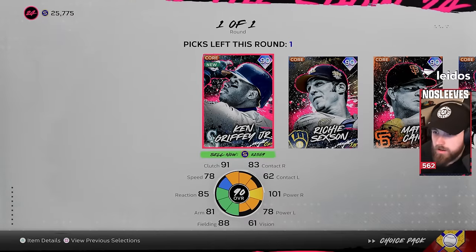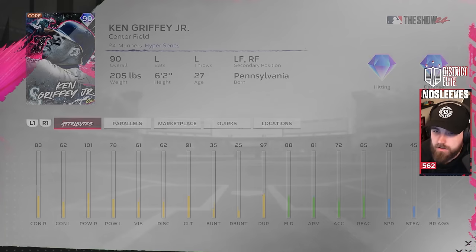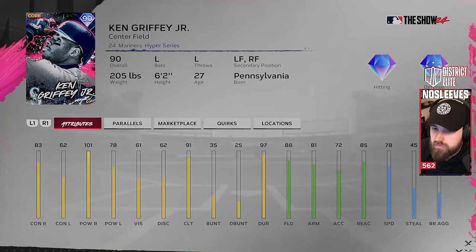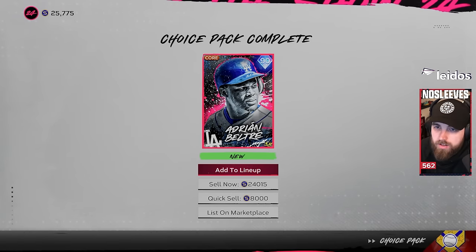When it comes to the other pre-order bonuses, like the Legend Choice pack, I'm a big proponent of choosing your favorite players, especially in MLB The Show because they do such a good job of letting you use your favorite cards. Ken Griffey Jr. is obviously one of the most popular players ever, but I went with Adrian Beltre. A lot of people chose Johan Santana, but this is totally up to you — always choose your favorite players.